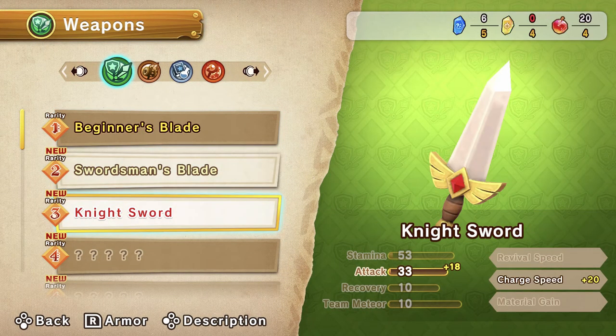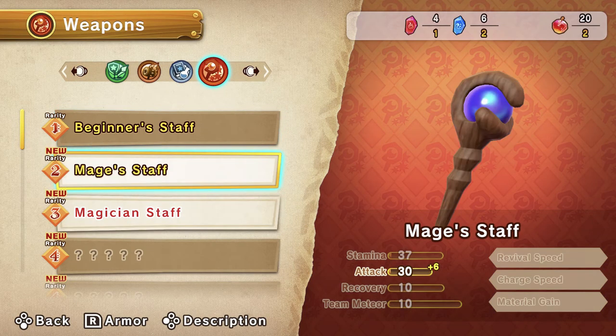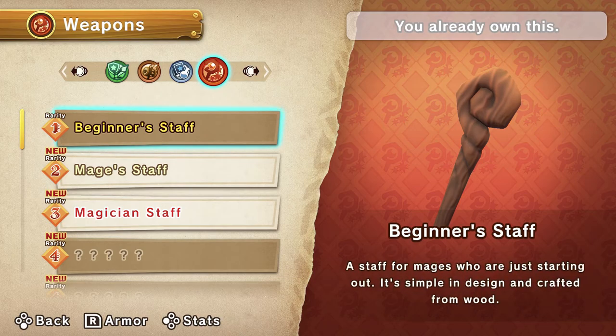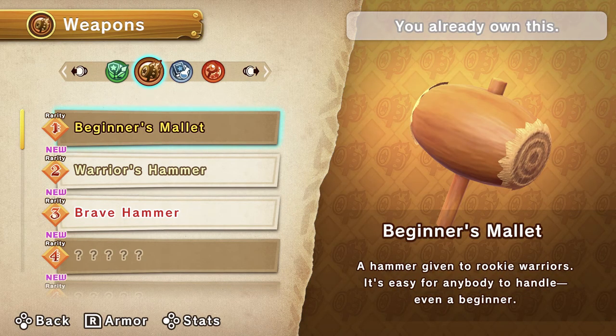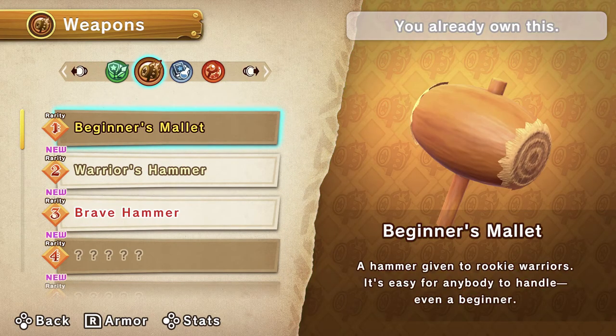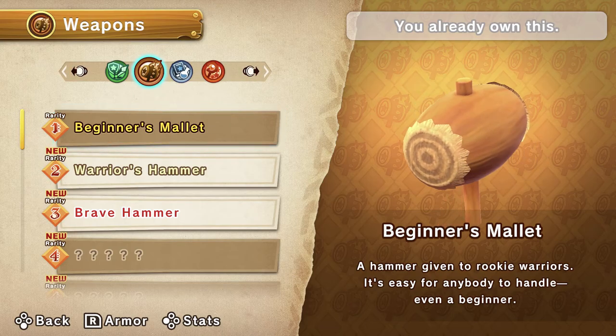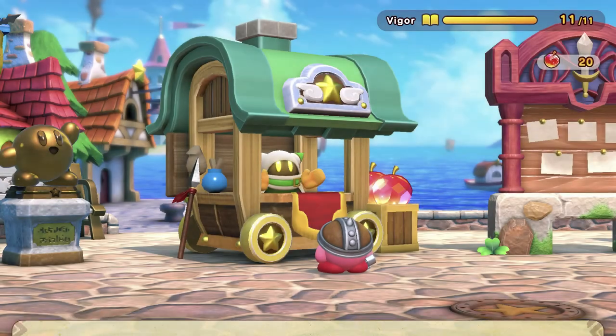You can upgrade weapons for each of the four character types: sword people, hammer people, flask people, and staff people. I think it's Beam Mage and Dr. Healmore — this one can heal the other characters. Hammer Lord, something like that. The gem apples from the tree you can get every 12 hours, but you only get about 10.